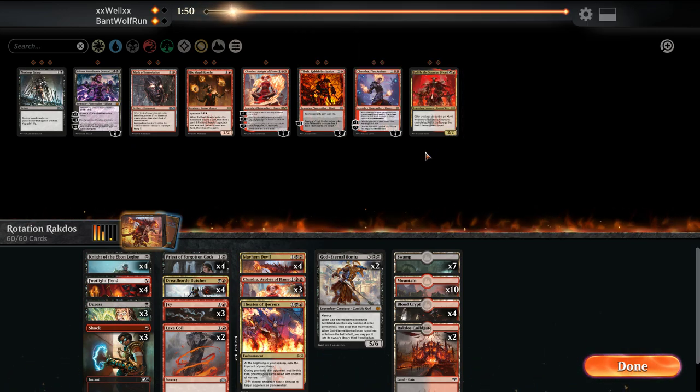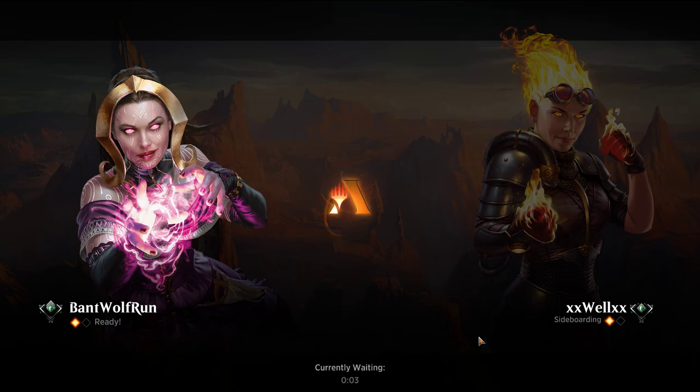Don't know how, but we won that one. It looks like they're on more of a Sailor plan — the instant-speed stuff might be a little more useful. Theater of Horrors was really good there. I can probably run it back. Them being able to get their threat out early and then hide under counter spells on the play will be advantageous for them. We're looking for a hand that can go one-drop, two-drop, or just have Fry in hand — something that can't be countered.